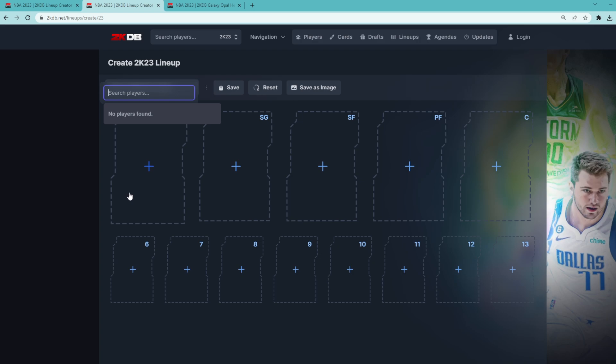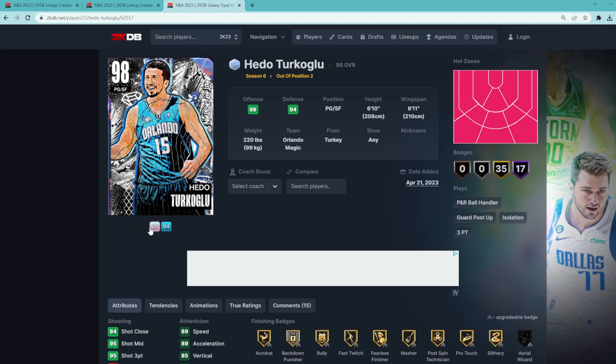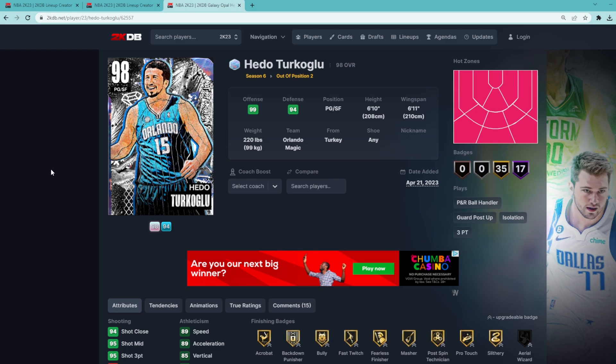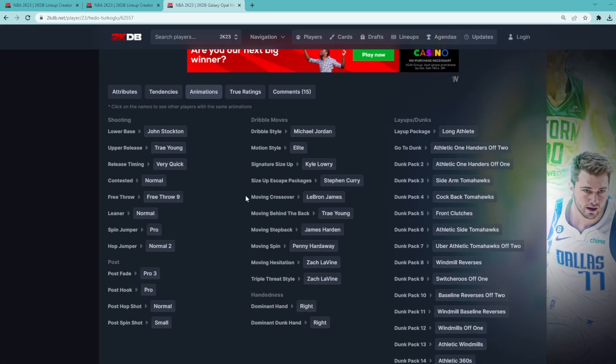At the starting point guard position, I would go with Hedo Turkoglu. I still think there's no real better value point guard than Hedo. He's only about 25 to 30K for his out-of-position card. If you wanted to spend a little bit more and get his hero, you can, but I personally would just stick with his out-of-position card. He's going to be a 6'10 point guard with a 6'11 wingspan, has that elite level jump shot — John Stockton base, Trey Young upper — on very quick timing, a quick jump shot that is also very easy to time, and he's got some good dribble moves.